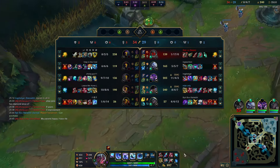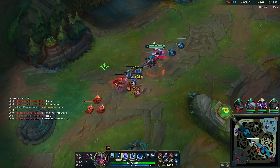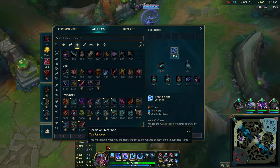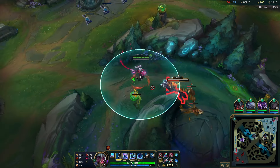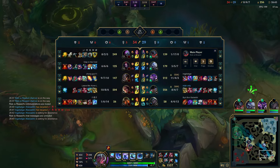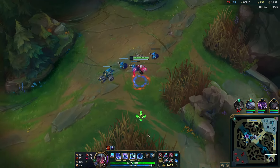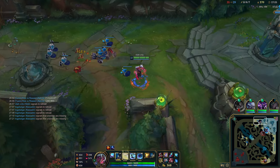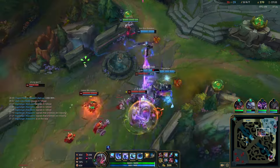I should probably farm for Frozen Heart — 500 away. The LDR value isn't even that big, so I might as well just go Randuin's if I can afford it. I don't want to be caught out here. The thing about getting caught — if you get caught once it might be fine, but you getting caught might cause someone else to get caught as well. It just starts a chain reaction.